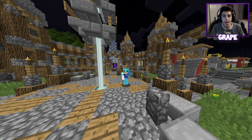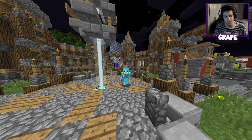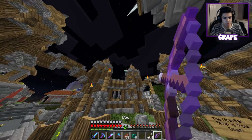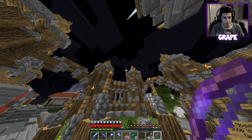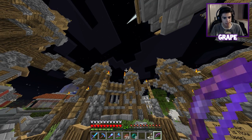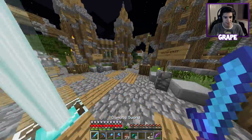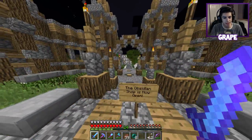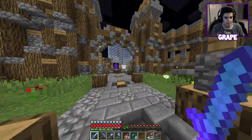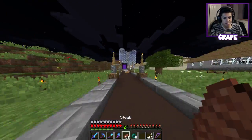Hey everyone, my name is Grape Applesauce and welcome back to another episode of the Cube SMP. We are here at spawn and we're going to shoot this zombie off of there - you're not allowed on there, what are you doing, get out of there! We're on the Cube and if you guys are enjoying this episode, be sure to leave a like as that helps out.